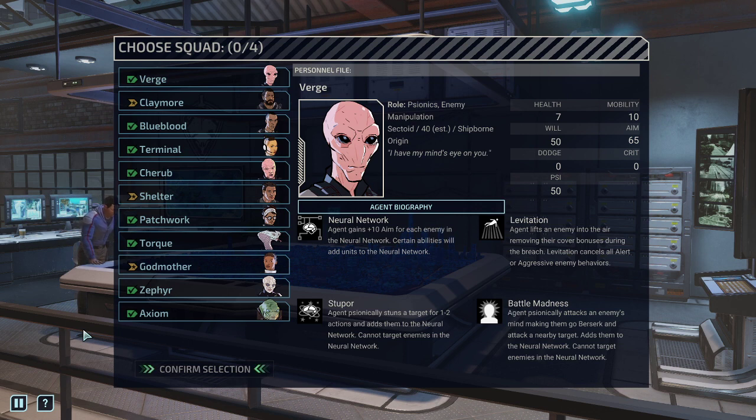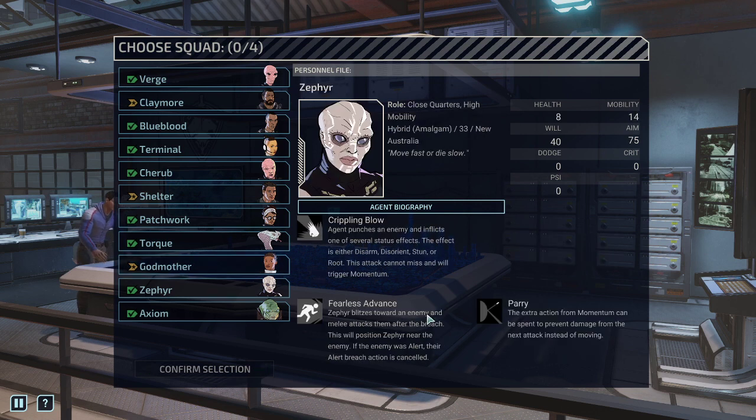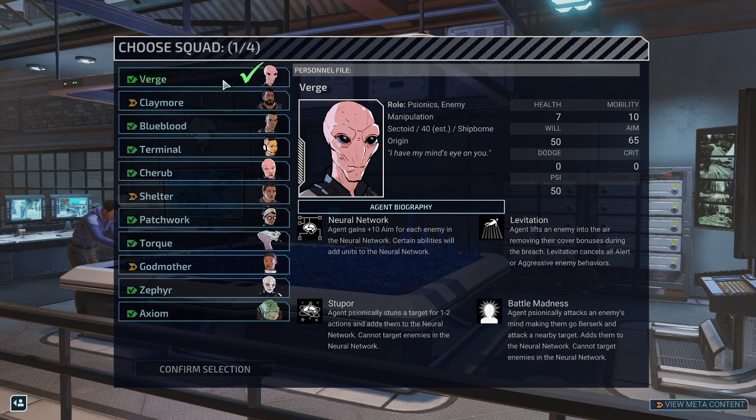In my humble opinion, I would always advise you to go for a team that is well-balanced — it makes the game incredibly fun and very safe to play through. The starting team we're going to select will contain four characters that I personally feel are very strong. I'll give you a short description, and for this playthrough I'll explain why I'm picking them.